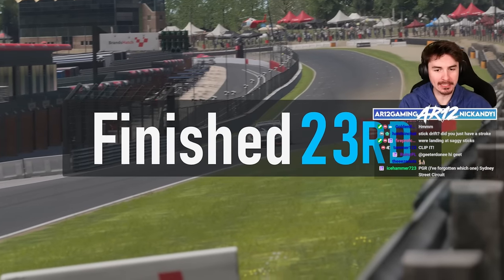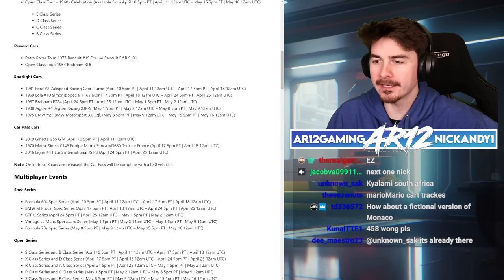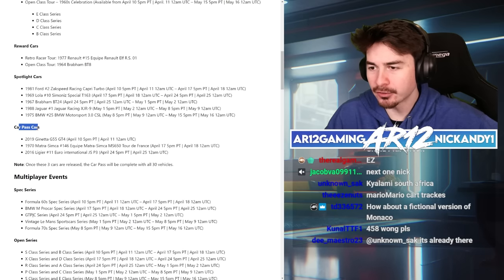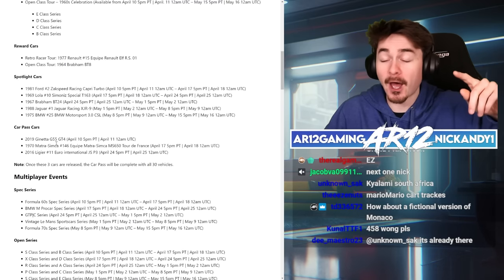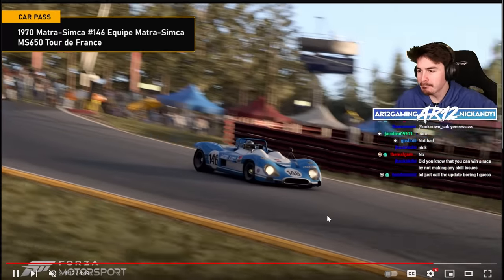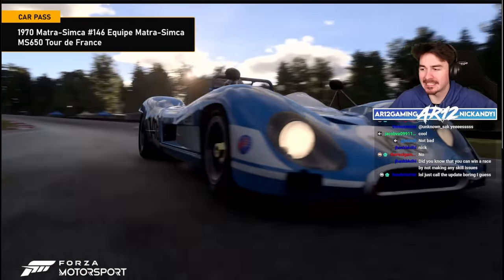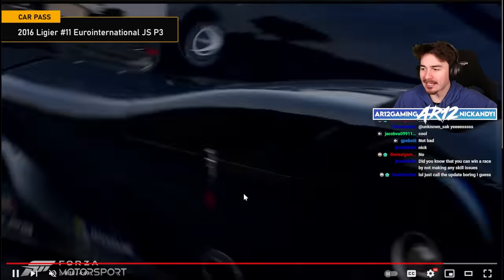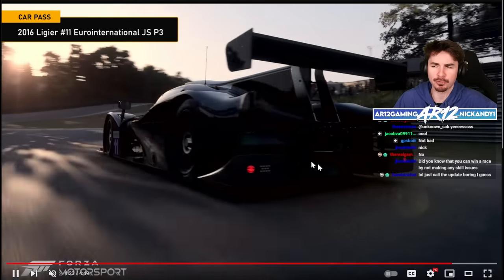There are some new cars in the game. Here are the actual car pass cars: there's the 2019 Janetta G55 GT4 car — the new Janetta looks incredible. There's the cool Matra — I really need to try that thing out because it's got an insane engine note. And last but not least is the LMP3 Ligier JSP3.